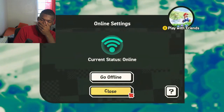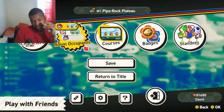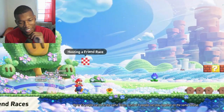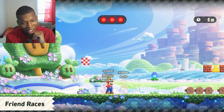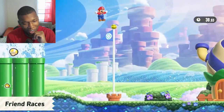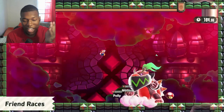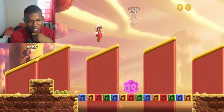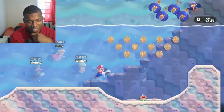Woo-hoo! While playing online, you also have the option of creating a room to get together with friends. In a shared room, you can see which courses your friends are playing, enter courses together, and even race through certain courses. Start a race by hitting the race block. Whether you're casually connecting with players from around the world or syncing up with friends for riveting races, you can enhance your experience with online play.